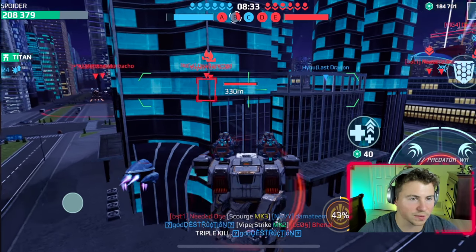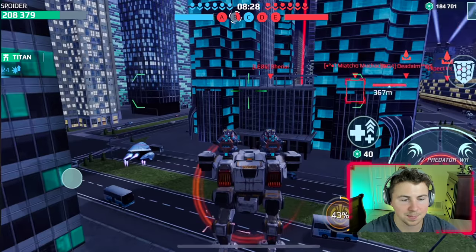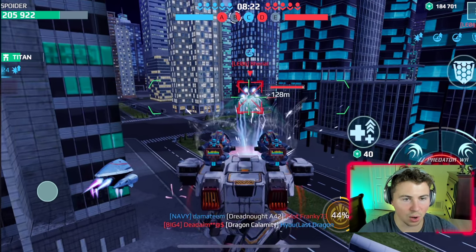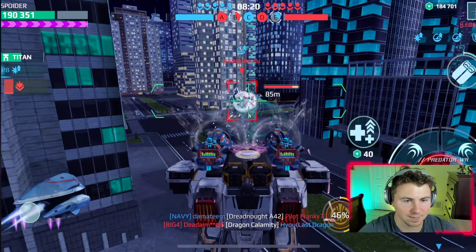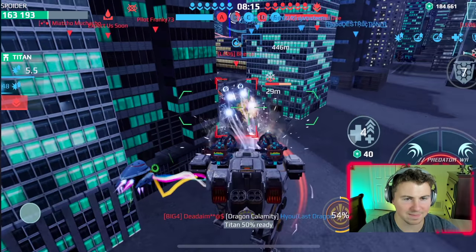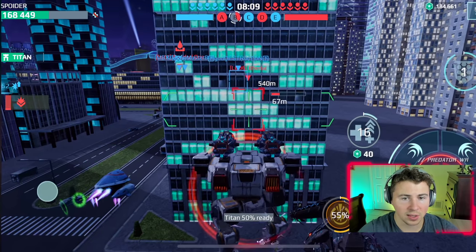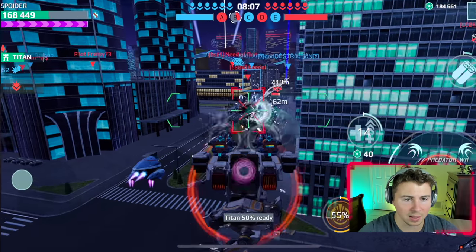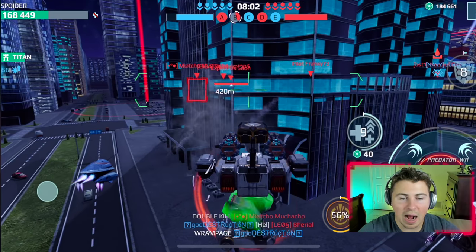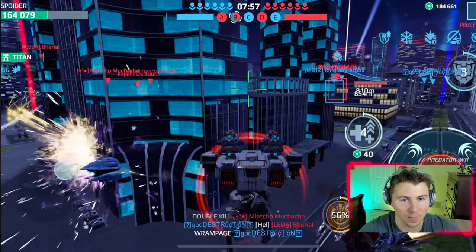If I push forward there are four enemies in open space — yikes. This Capri is coming out; Capris are always very difficult to take down. Unload retribution rocket ability — that was actually pretty solid damage. Just wait for the ability again. How did we not get that kill? That was an absolute troll — whoever stole that kill.